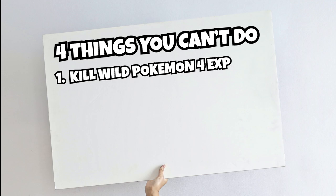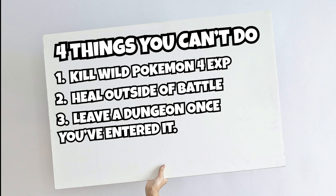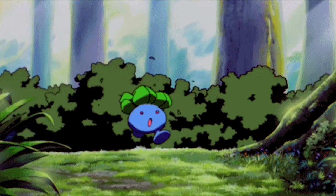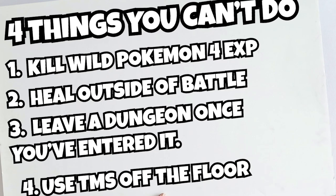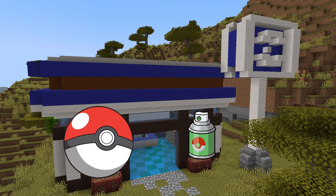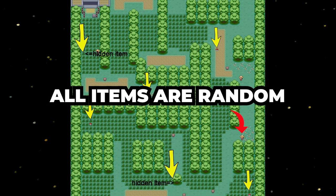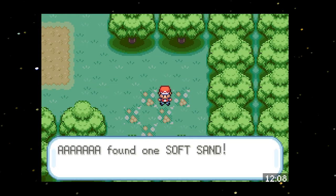You can't kill wild Pokemon for experience. You can't heal outside of battle. You can't leave a dungeon once you've entered it. And you can't use TMs off the floor. Normally when you get stomped by a trainer, the good idea is to head into some wild grass and kill some Pokemon — in Kaizo Ironmon, that is not an option. Instead, you can focus on getting items. However, unlike the base game, the only items you can buy at the Poke Mart are Pokeballs and Repels, so you have to rely on items you find in the open world.